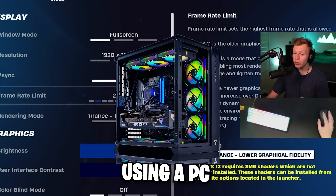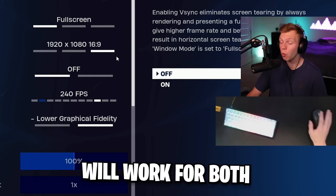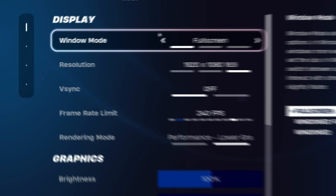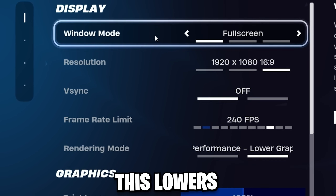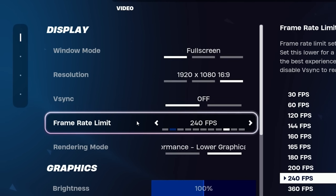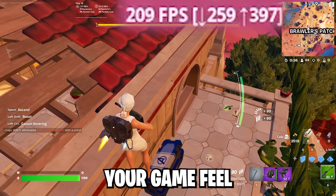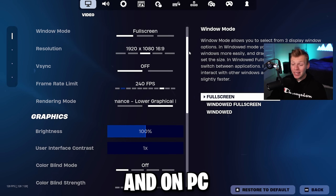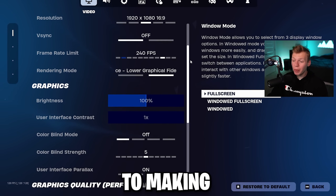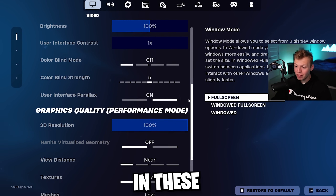Now, if you're playing on keyboard mouse, chances are you're using a PC, but it's possible to be on console as well, and these settings will work for both. First, you want to be playing on full screen mode — this lowers your delay. Default resolution, V-Sync off, and frame rate as high as you can get consistently. You don't want to set it too high and start dropping frames, because that makes your game feel really bad. On PC, some of the most important settings for high FPS and low delay aren't even in these Fortnite settings.